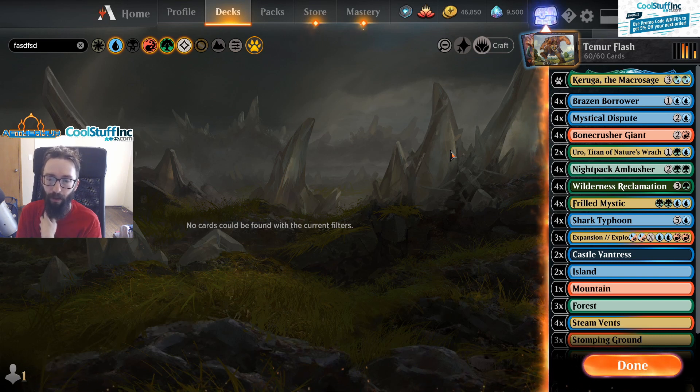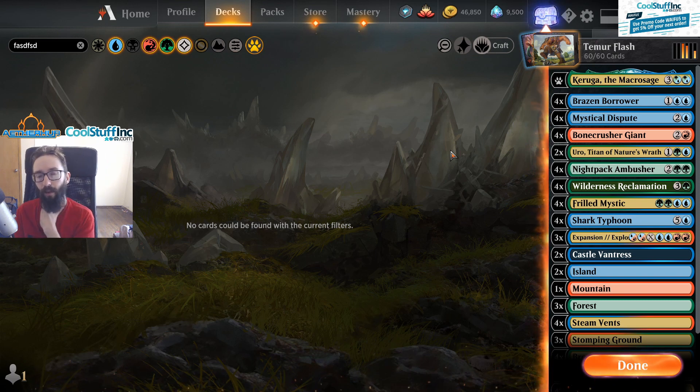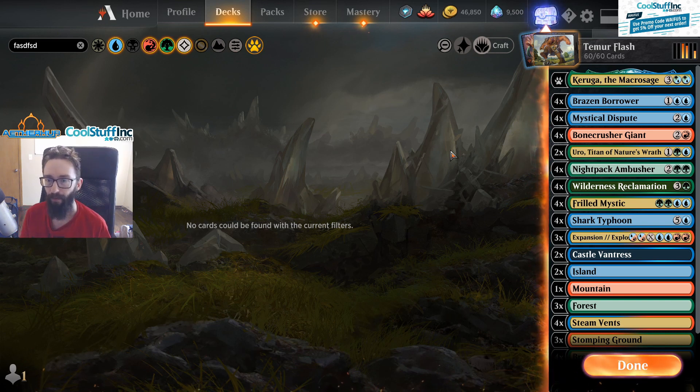Anything that runs Teferi is going to be very difficult — if they resolve that card it's just over, really tough to come back from even with Bone Crusher and Expansions. Shark Typhoon definitely helps, but sometimes even in a 60-card list you don't draw it, meanwhile Yorian decks with 80 cards run two Shark Typhoons. The grass is always greener on the other side.